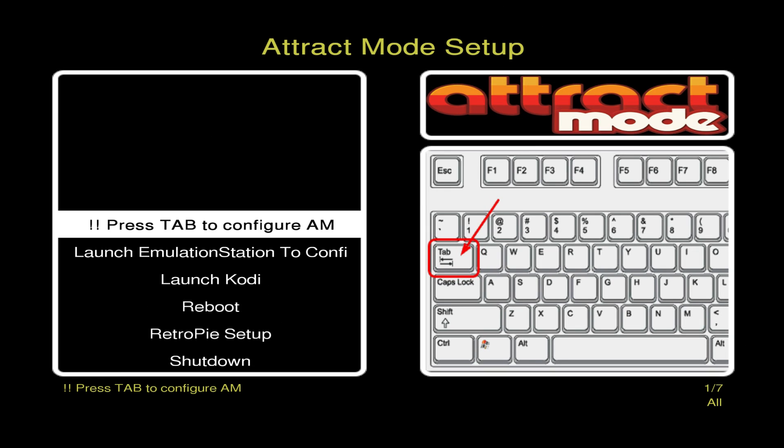Hey, what's going on guys? It's ETA Prime back here again. I just want to give you a preview of this attract mode build coming up and touch base with you guys. I'm almost done with it. My biggest issue is the amount of memory left on a 32GB SD card. I've already contacted Flob and theme developers and I'm waiting for responses — a few have already said okay.